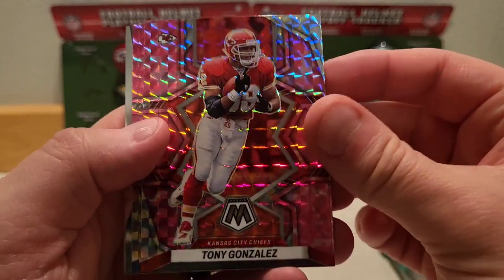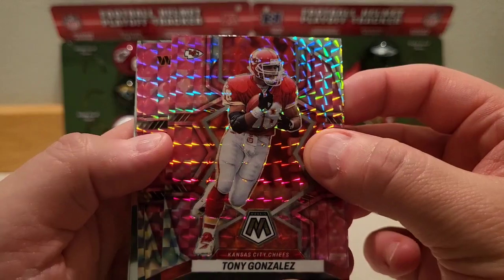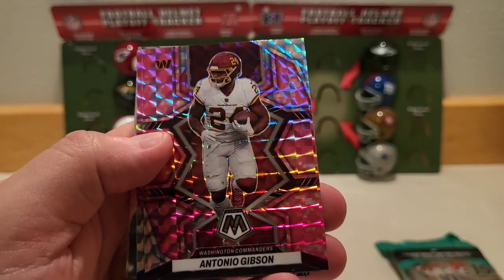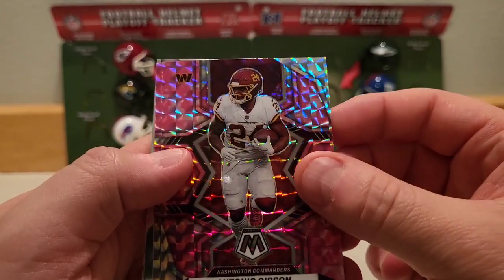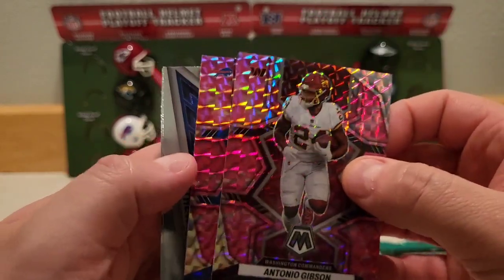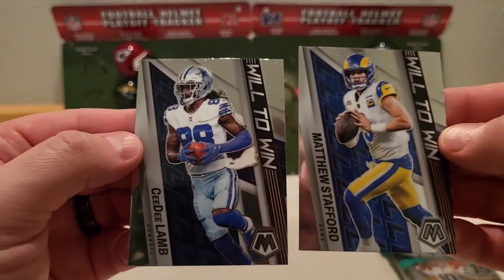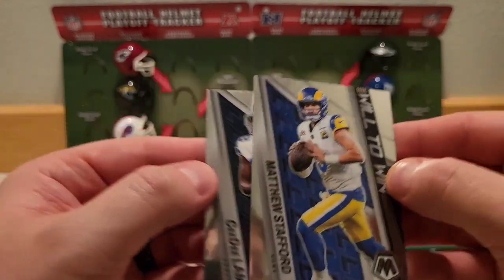Here are our pinks, starting off with Hall of Fame tight end great Tony Gonzalez. We've got for the Washington Commanders Antonio Gibson, and for the Bills we have Von Miller, ending with Will to Win inserts of CeeDee Lamb and Matthew Stafford.